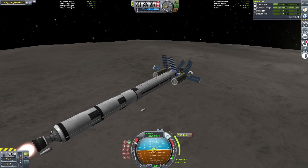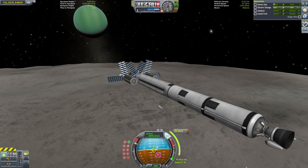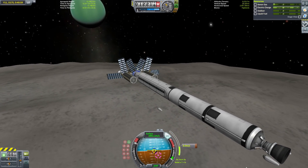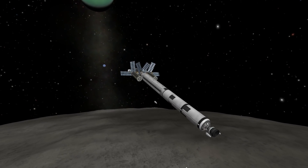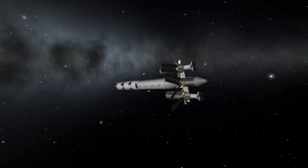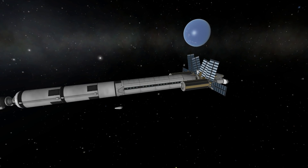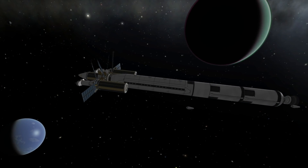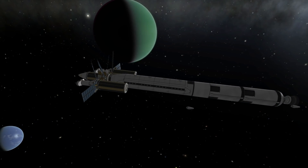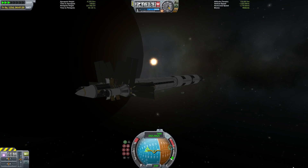A direct burn from Tylo orbit all the way back to Kerbin can be done and it's not too outrageous in terms of delta-V, but we can still save quite a bit by using more gravity assists. To do this, we really want to slingshot off of Tylo, which is the absolute best moon in the Jool system for gravity assists. So first we're going to do a rendezvous with Laythe, which will put us on a more advantageous orbit relative to Tylo, and then we're going to use Tylo to slingshot ourselves all the way back to the Kerbin system, mostly for free.